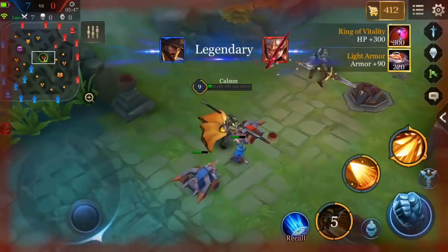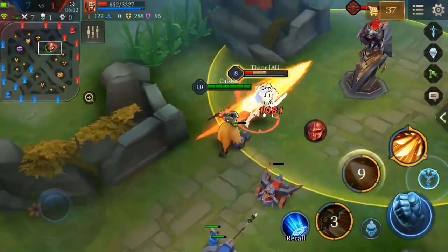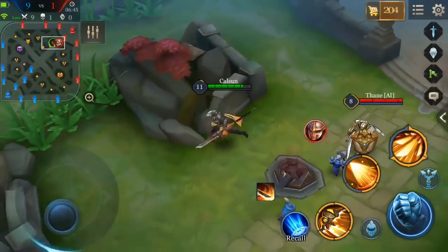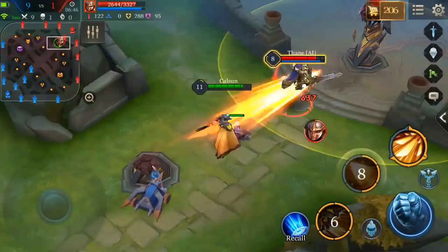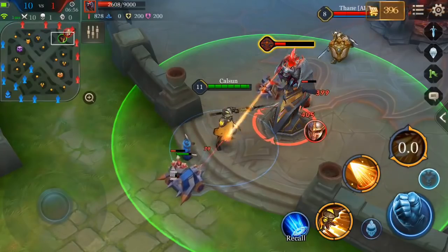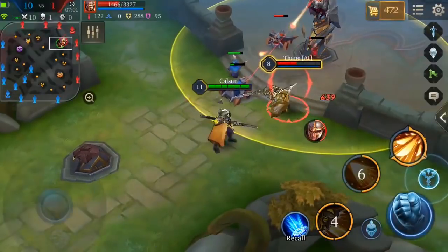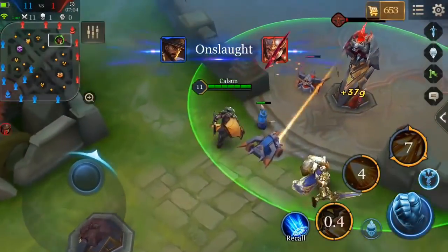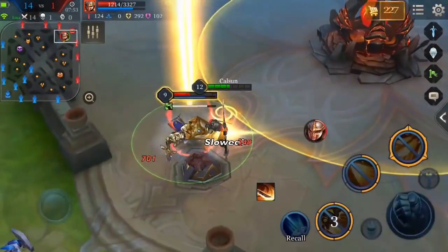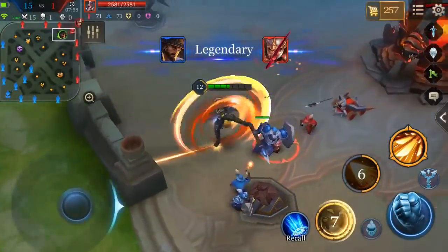Ryoma's third and final con is the need for good cooldown management. If you want to get good at Ryoma, you're going to have to learn how to manage the cooldowns on his abilities effectively in order to maximize that wonderful balance and rhythm between abilities and normal attacks. The ultimate starts at 12 seconds and bottoms out at 10. The second ability starts at 10 and bottoms out at 7.5. The first ability, Pinwheel, starts at 8 and doesn't go down, but can be reduced by 3 seconds by hitting an enemy hero with it. So if you want to become a Ryoma main, learning good cooldown management is something I would definitely focus on.